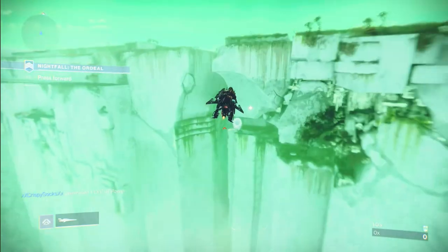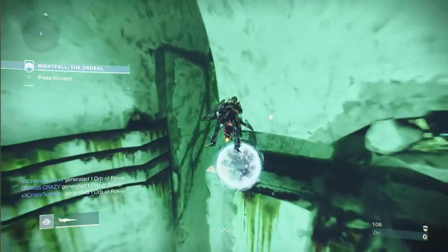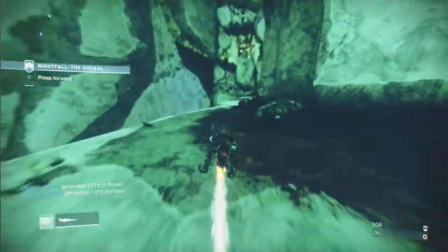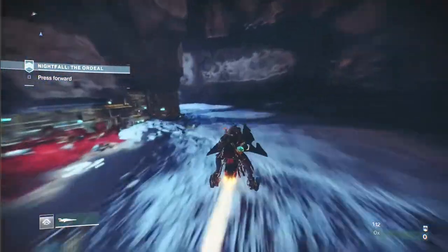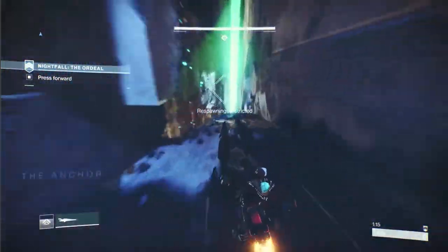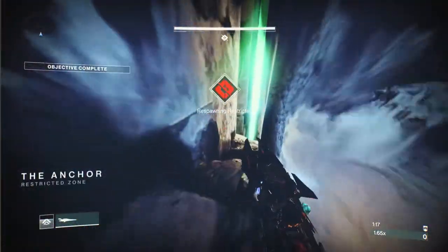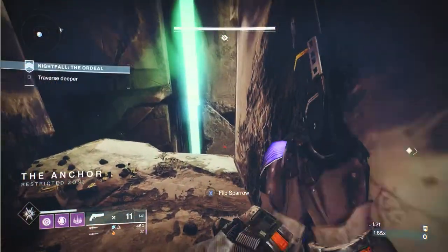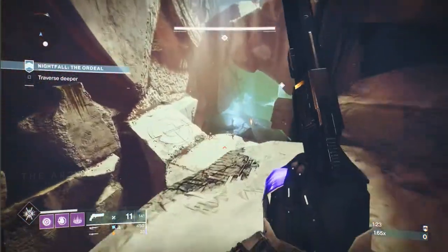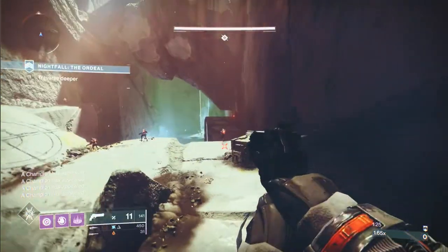Most people probably know how to do this, but as soon as you jump in the teleporter, open your menu and call your sparrow — it just makes this little section a little bit faster. I always jump off just before I get to the end. And then this is us in the strike proper. You score no points before you get here in any other section of the strike.